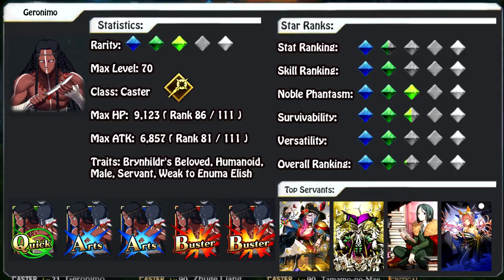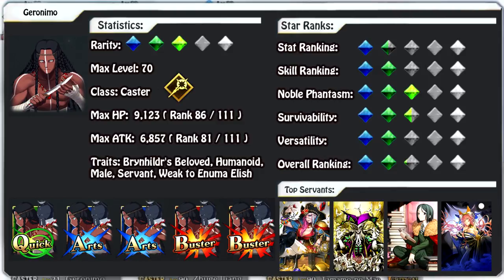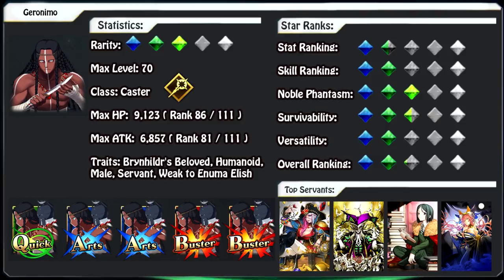For his overall ranking, that gives him a 2.1 out of 5. He is really not that good of a servant, but he does have certain uses — he's admittedly pretty good in arts setups, especially if you have Tamamo-no-Mae. Other than that, he is a seriously lacking servant who desperately needs his skills changed, but that will not happen. That's going to wrap up this character spotlight — we have one more to go tomorrow and I'm dreading it. That will conclude the wave two batch of character spotlights. Don't forget to check the links below to my Twitter, Twitch, Patreon, and Discord, and I will see you guys next time.